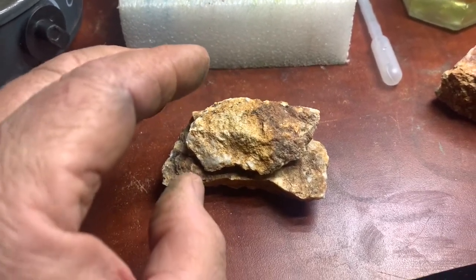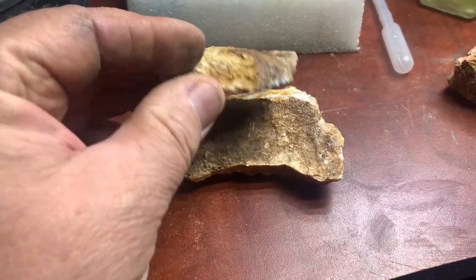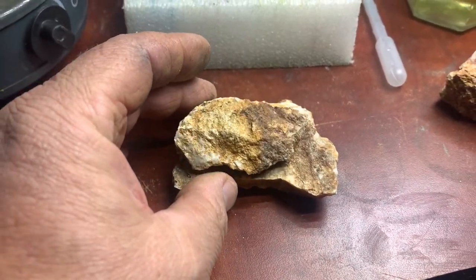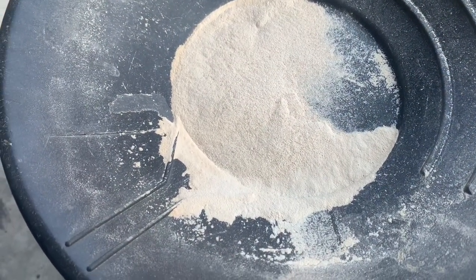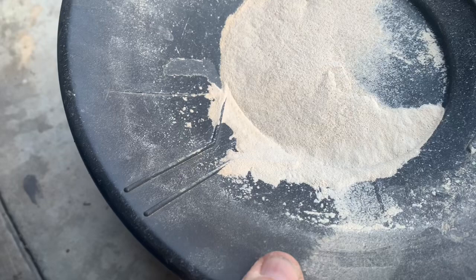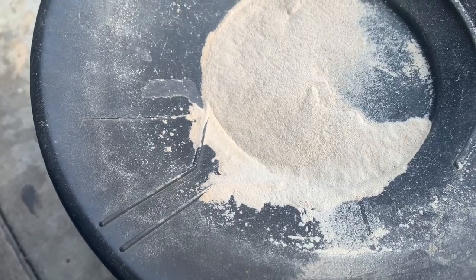Okay, so say bye-bye to those two rocks, and I go crush them, then I'll show you everything else. So, I crushed it and put it through a classifier — 100 mesh — everything smaller than 100 mesh is in here.